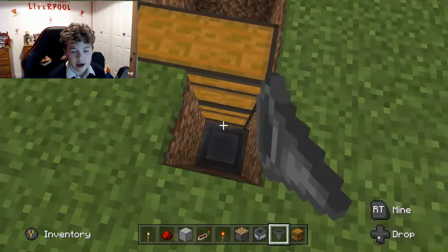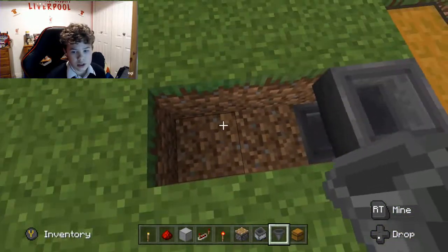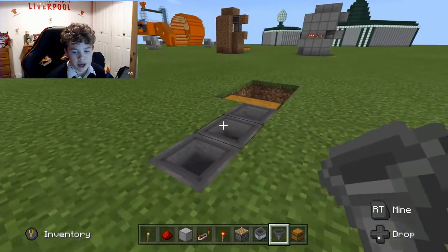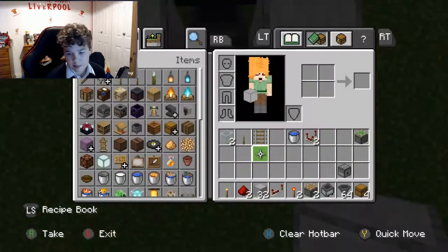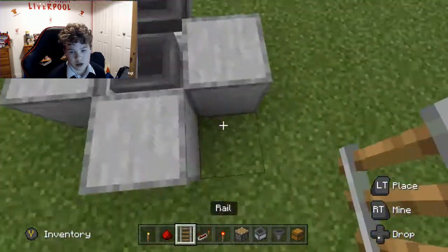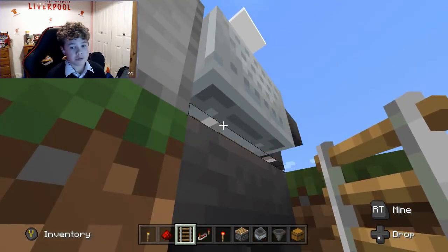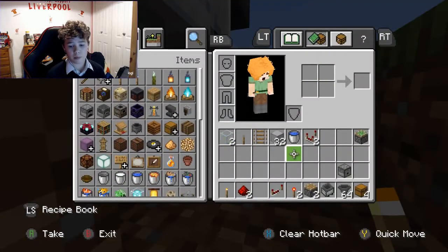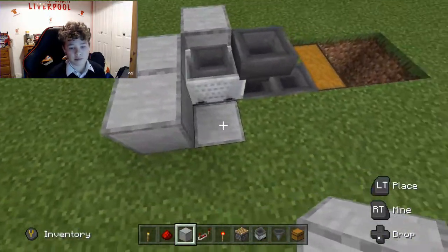What you need is that, then two blocks outward, two running into that, and a hopper there. Also want three blocks around this, then place yourself a rail and a minecart with hopper. Sometimes it doesn't get picked up if you don't break the rail, so just break the rail just in case, and then place blocks all around it like this.